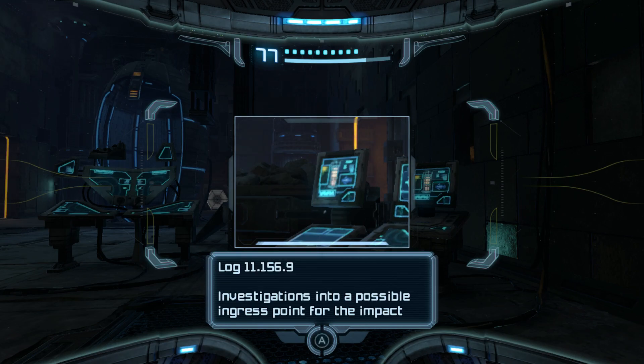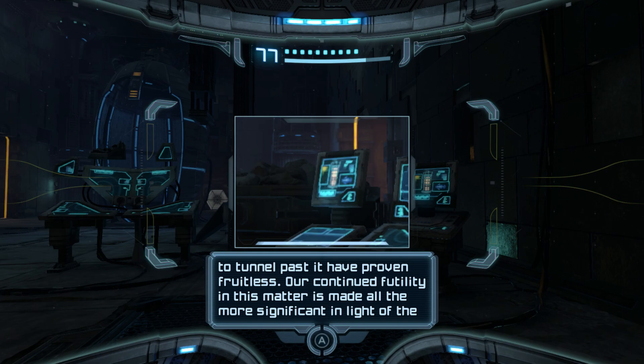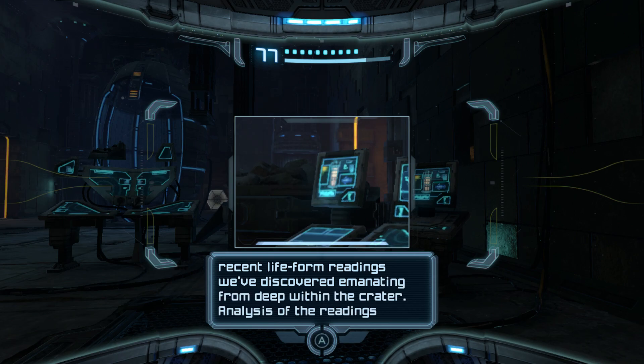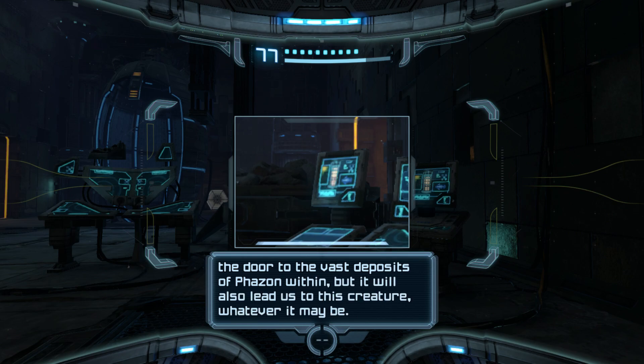Investigations into a possible ingress point for the impact crater continue to meet with failure. The shield of strange energy that protects it is impermeable, and all attempts to tunnel past it have proven fruitless. Our continued futility is made all the more significant in light of the recent lifeform readings emanating from deep within the crater. Analysis indicates that a massive creature is gestating there, absorbing enormous amounts of Phazon from the Phazon core at the heart of the impact crater.